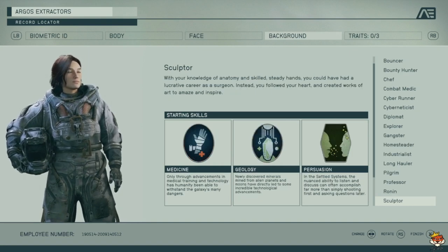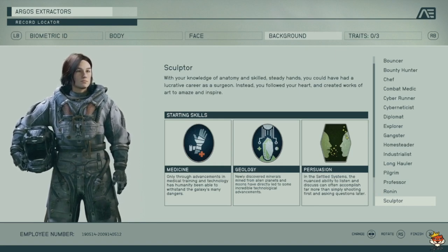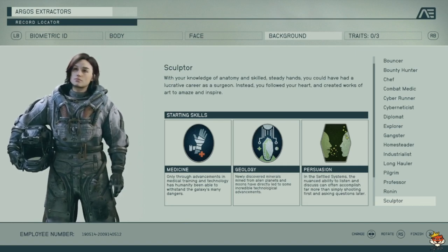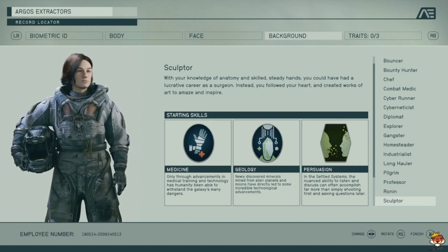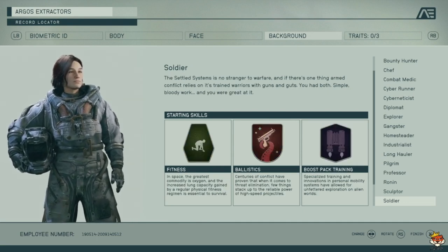Scout gets Medicine, Geology, and Persuasion. Not bad but also not great — more mediocre in my opinion. Medicine helps you heal more, Geology is for collecting minerals for crafting, and Persuasion helps pass speech checks.